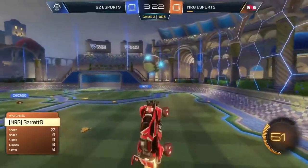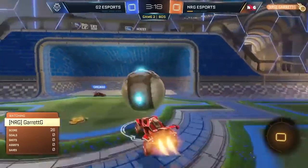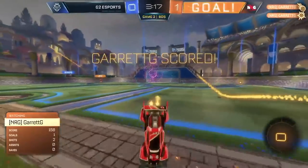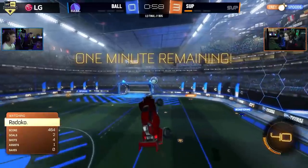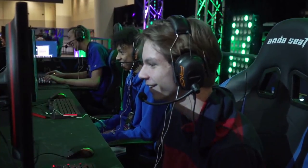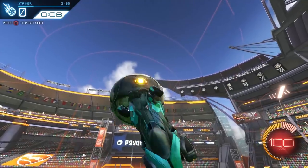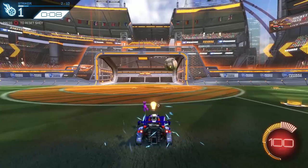Or even option D: none of the above — the good old flip reset fake. Fireburner on accident, and that's why Fireburner completely missed the hit on that one. And Garrett! Casters love a flip reset. Best of all, the smaller the car, the easier the move. So if the Batmobile just ain't cutting it, there's no shame in switching to the good old reliable Octane.